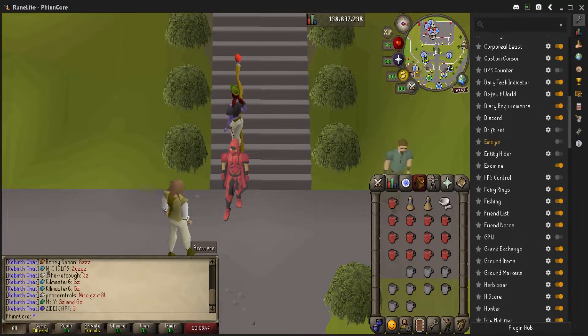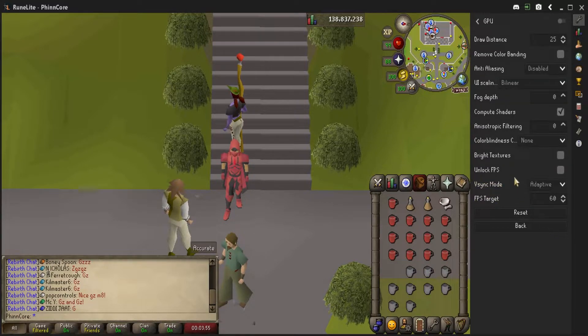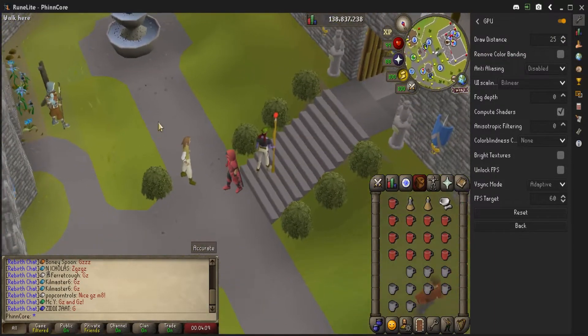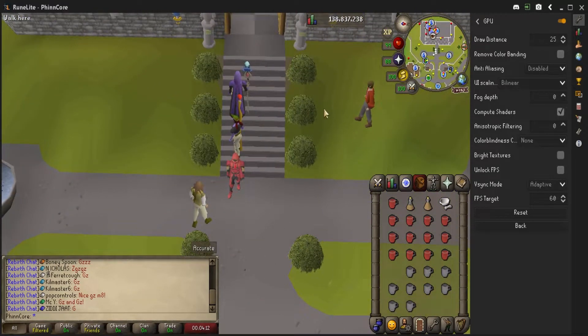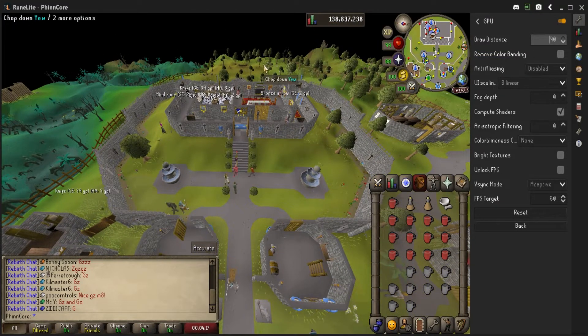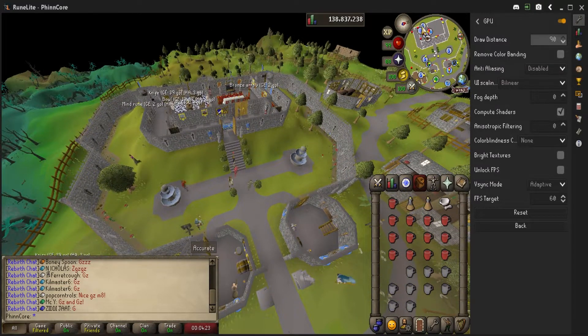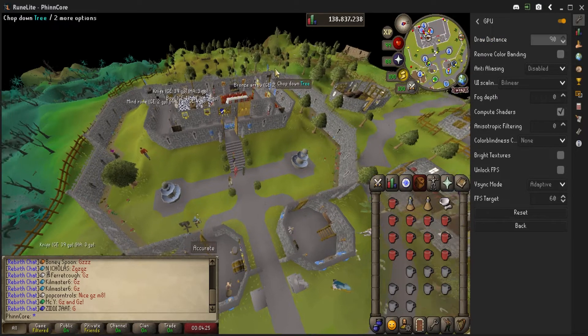The biggest one you have is actually the GPU plugin. What this does is take the game from running off of the processor and turn it into running on the graphics card. This is a big one to help with the game's FPS as well as just getting everything looking a lot better. Enable it and as you'll see, just by enabling it, it already seems smoother and FPS is better. Draw distance I set to 90 — this allows you to see everything outside and click things farther than you'd be able to on your mini map.